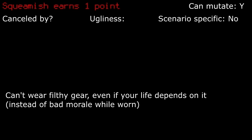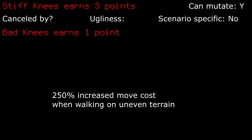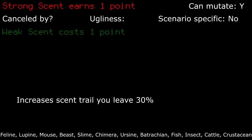Squeamish: given that most people don't usually wear filthy gear straight off of a zombie, unless you had taken a scenario that starts you off with no gear, the chance of this even being a problem is usually close to zero. Take this trait if your start doesn't rely on getting gear early. Stiff knees: this can be really bad since obstacles and uneven terrain are very frequently used to juke around while fighting. One misstep can lead you into death instead of just regular trouble, so I'd take a hard pass on this one. Strong scent: if you don't really plan to be creeping around, then go ahead and take this.